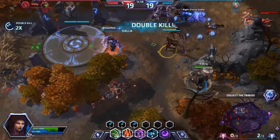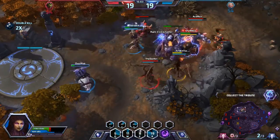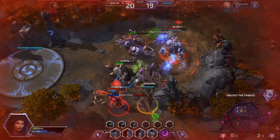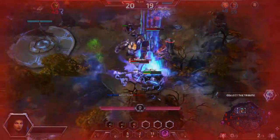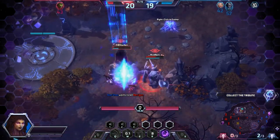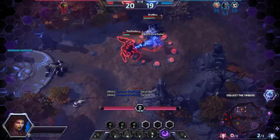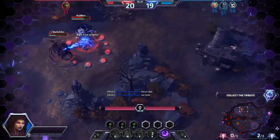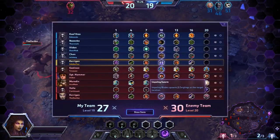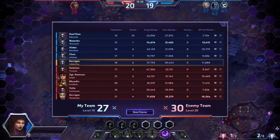We're going to pick up a couple of kills here. Their Sergeant Hammer is kind of running away. I don't know if I'm going to be able to survive this, but I'm going to try — not going to look like it's going to happen. The issue here is that we have no backline, so everybody kind of just jumps into the backline and we kind of lose it.